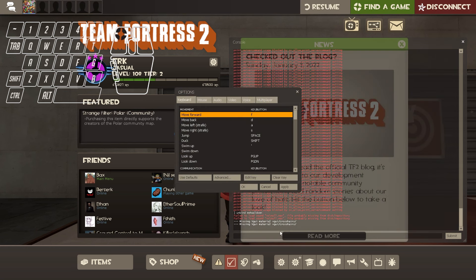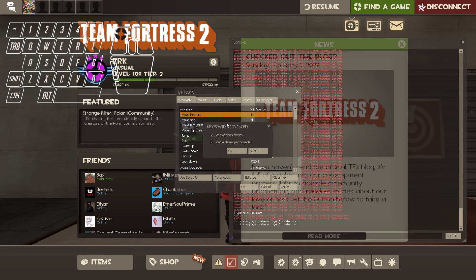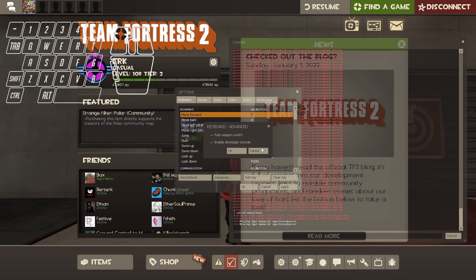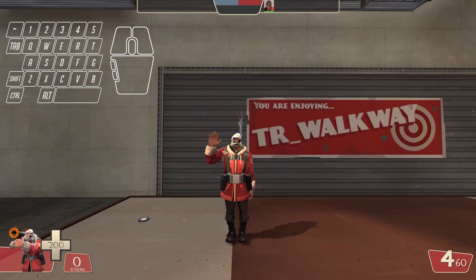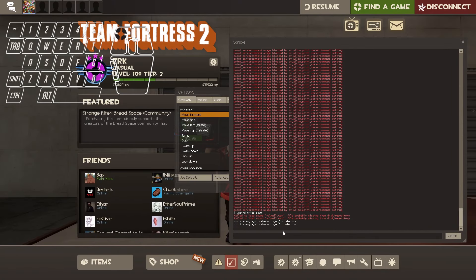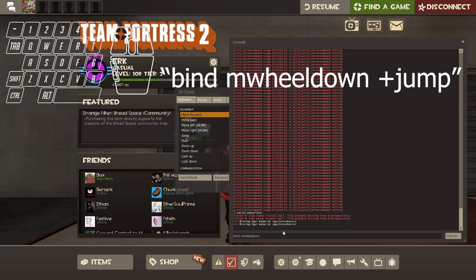To bind your jump key: open your options, go into advanced, enable your developer console, then press your tilde key to open it. You're going to type into your console whatever key you want to bind. For mouse wheel down, type: bind mwheeldown +jump. Don't worry, you still use your spacebar for your regular jump as well.